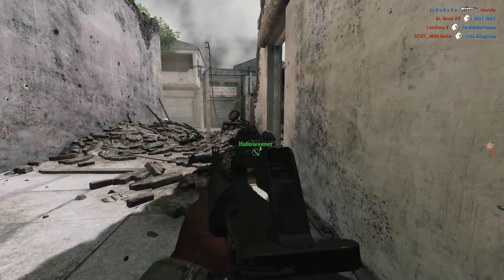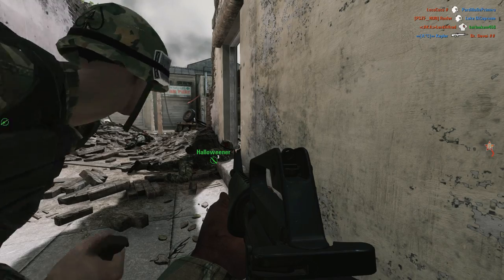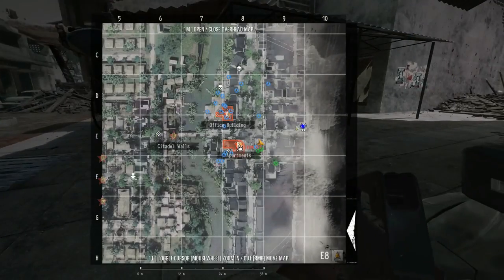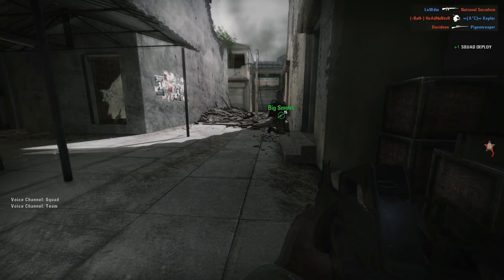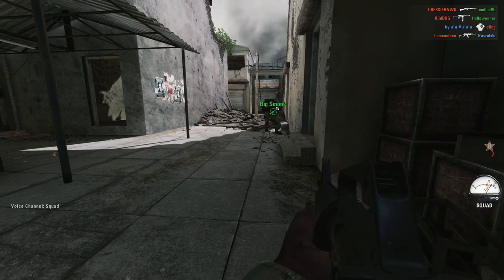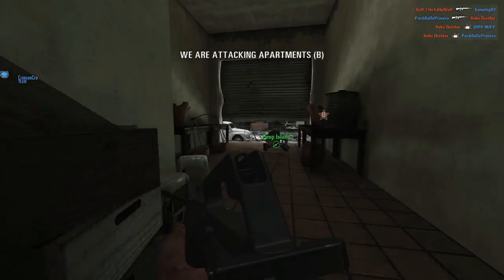Both side squad leaders play slightly differently, so we'll start by looking at the US squad leader first. The thing most squad members will want in their leader is someone who stays alive close to the fight, since other members of the squad can spawn directly onto their leader's position. This means that squad leaders shouldn't be the first man going forward, because if they die then everyone has to make the long run back to the fight. This makes the role slightly more suited to someone who's more patient and methodical, but if the leader can get into a cap zone, having the entire squad spawn right into the fight can quickly turn the tide of a battle.